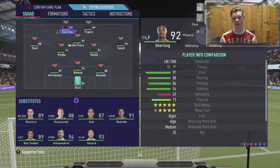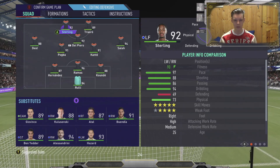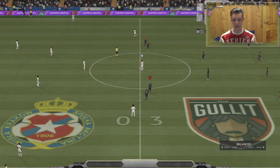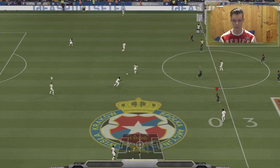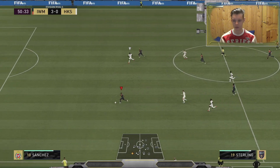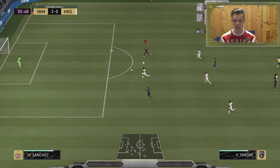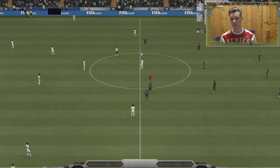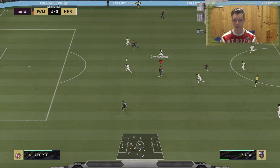I want to try this 3-4-1-2 formation. It's kind of a risky thing to change formation when winning 3-0. Nice poke but great pass to Sterling, and just a simple cross — Adama Traoré needs to finish that. Let's go — this is 4-0 for the 3 formation.